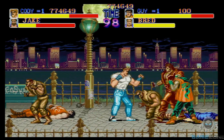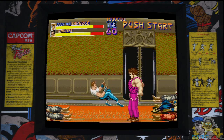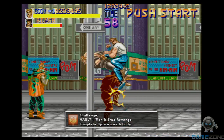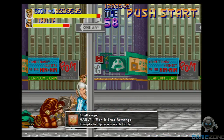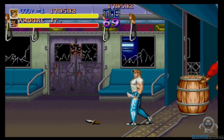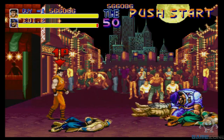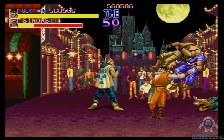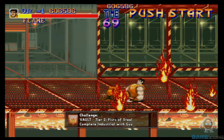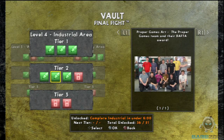Final Fight Double Impact features some new goodies. The game can be played in a traditional arcade cabinet style with scanlines, you can play it in smooth SNES-inspired graphics with a 4:3 screen, or the game can be played in full widescreen. Since this is literally an arcade port, both games use unlimited quarters, so you can play as long as you want without ever worrying about running out of lives. Both games also feature achievements with certain goals to meet, and your reward is unlocking artwork or other bonus content.